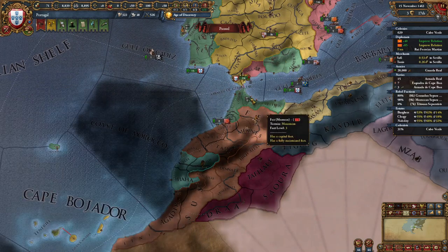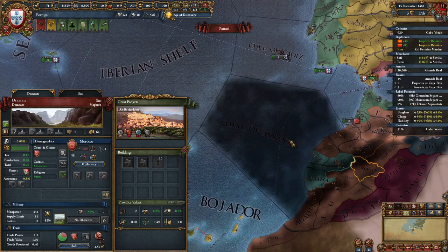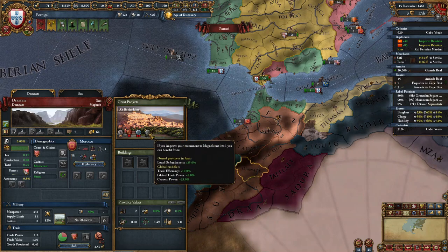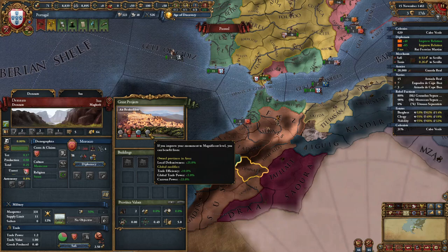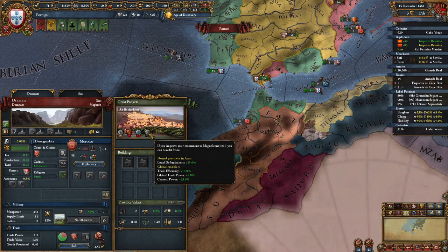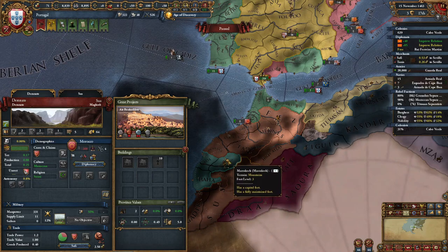What you should focus on — and what our next war is going to be about — is the province of Demnate in Morocco. This province has the Ait Benhaddou Great Project. At level three, this monument gives 25% local defensiveness in the area, but its global modifiers are what we really need as Portugal: Trade efficiency plus 10%, global trade power plus 5%, and caravan power plus 33%. So we should definitely be focusing on this monument.